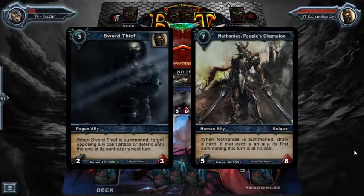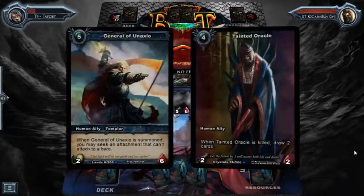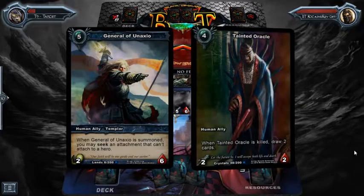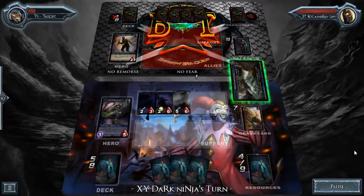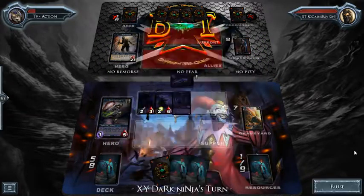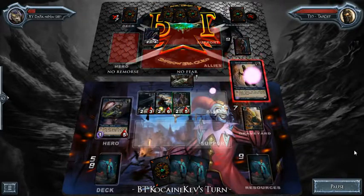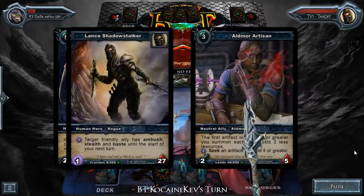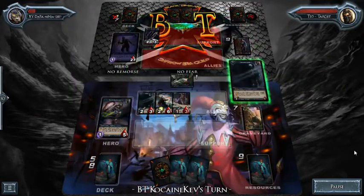I think he made a mistake there — if he had used the ability first he would have been able to kill it off with just the Heiress. He kills the Tainted Oracle — his opponent gets to draw two cards whenever that ally dies. And then he uses the location to send his ally back to his hand, so he gets to play the ally next turn. Awesome combo — for two shadow energy you get to return an ally under your control to your hand. So he effectively stole that ally from his opponent.